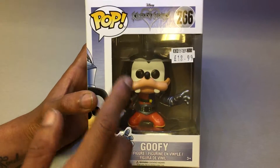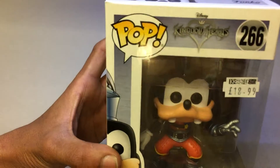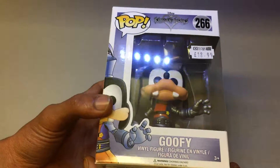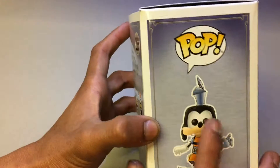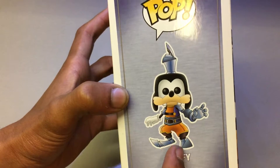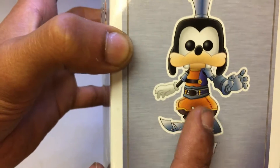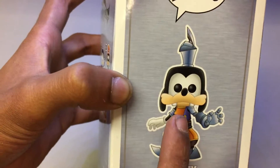A really cool figure — I've never seen a Goofy figure before. This angle doesn't really do it enough justice, so if I just show you on the side: he's got a massive knight's hat on, he's got a metallic arm, metal boots, his normal hand, and this uniform. Really cool looking figure.